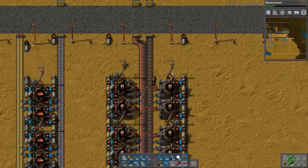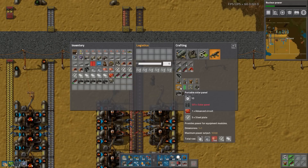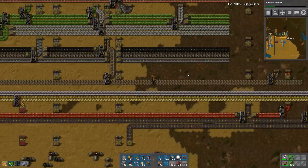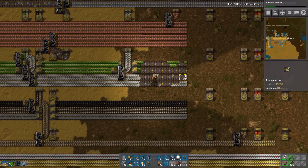As soon as we have that, let's start working on the ingredients we need for this. First thing we need is solar panels. Why can't I make solar panels? It's because I need a lot of green circuits - and there are apparently advanced stuff as well.